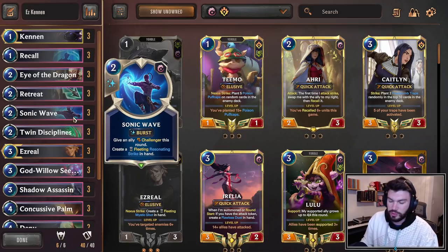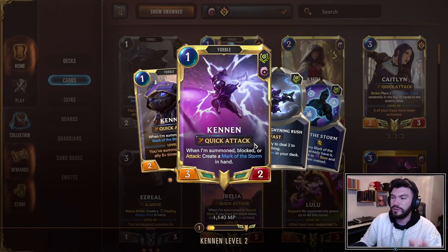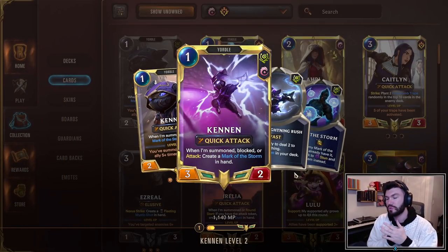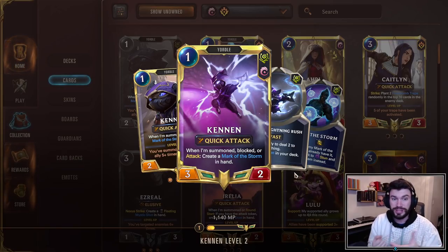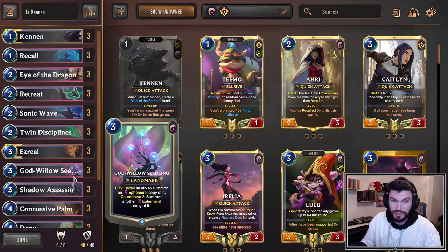You also have things like Sonic Wave. You can throw this on your Kennen or your Dragonling, which is really nice — having a quick attacker to send after units is so important in aggro matchups. Also, and this comes up a ton in this deck, Kennen when leveled, when he attacks or when he's blocked, summons a Mark of the Storm. So if you Sonic Wave something with Kennen and challenge a unit, it counts as blocking him, so he gets another Mark of the Storm, making it easier to kill things, level Ezreal, kill your opponent, whatever you need to do.